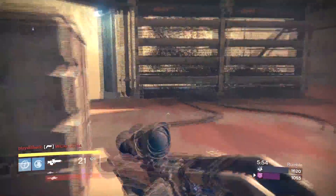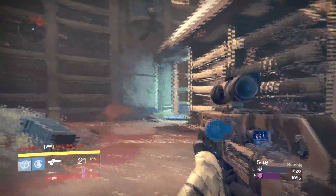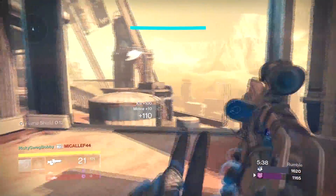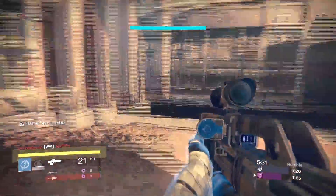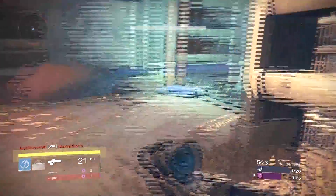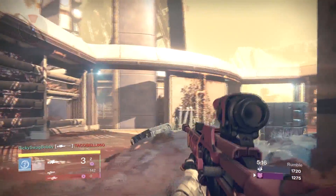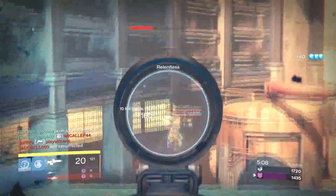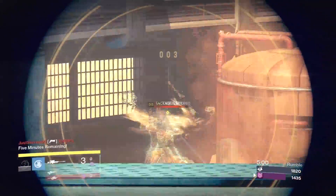I find myself wearing it as Voidwalker, as Sunsinger, as pretty much anything under the Sun — even in Crucible. You can live through a Golden Gun, you can live through a shoulder charge. It makes the warlock insanely tanky. Honestly, I don't think there are many options that would really be worth it. A lot of the warlock exotics are very circumstantial — maybe they only help with your grenades, melees, or when you cast your super.